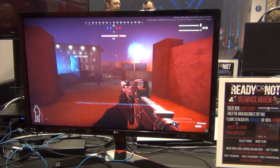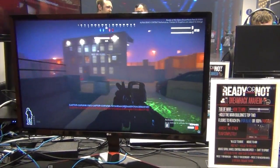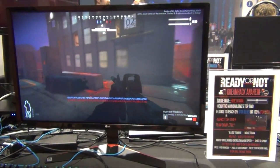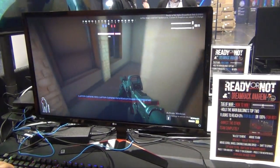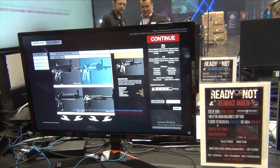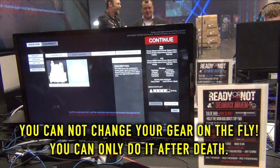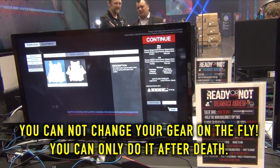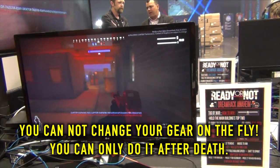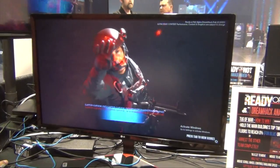There's also a weight system, and this was the first time I actually felt it. I put on a lot of gear and my character started walking because he had too much weight. I forgot that was a mechanic and thought it was a glitch, but the developer explained it. It's a mechanic from SWAT 4 — if you put on too much gear you get weighed down, so you have to manage your loadout if you want to move faster.